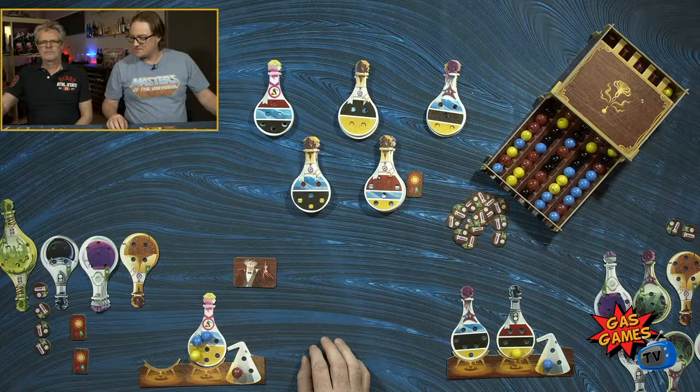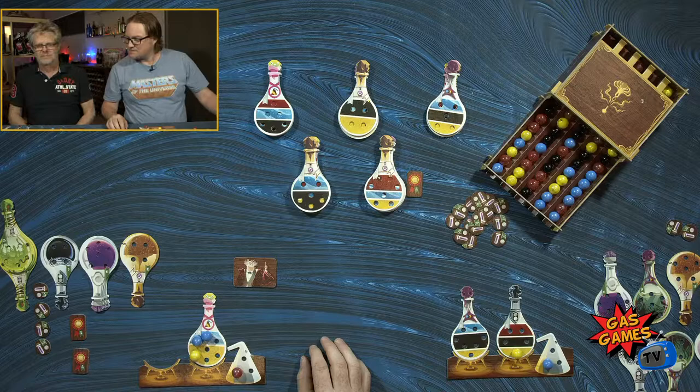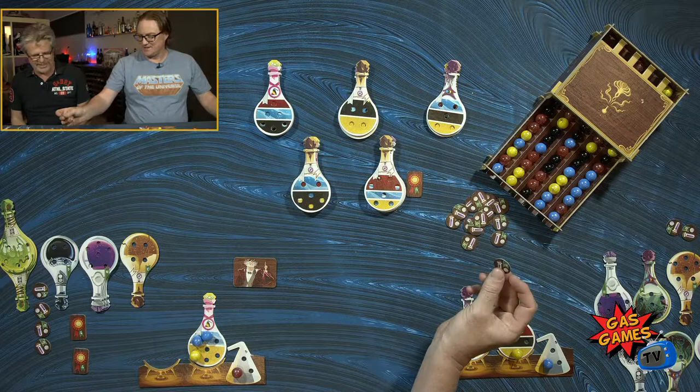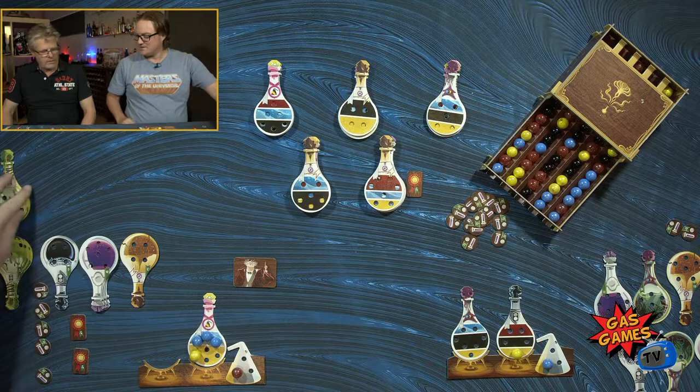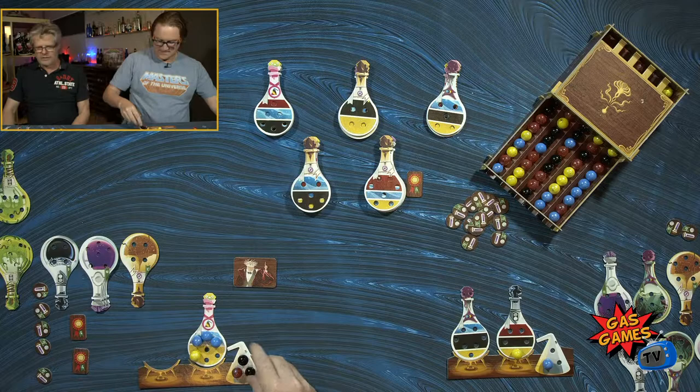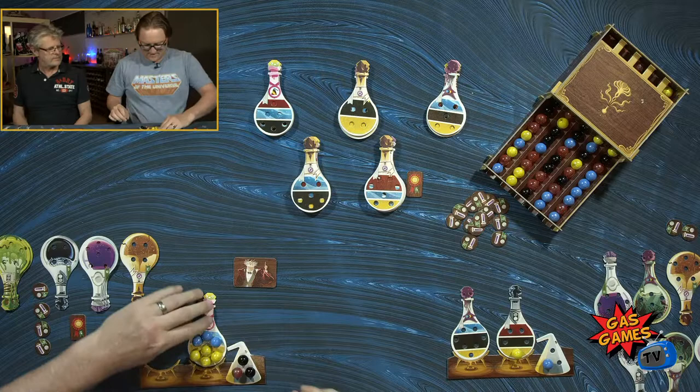Now there's yellows out there, all in pairs. I'm going to get a little bit of help from the professor and take that blue. Then I'm going to drink one of my potions of stickiness and take those two blacks. Then I'm going to drink this potion of stickiness and take those three yellows, which completes my other potion, giving me five of a kind — and that ends the game.